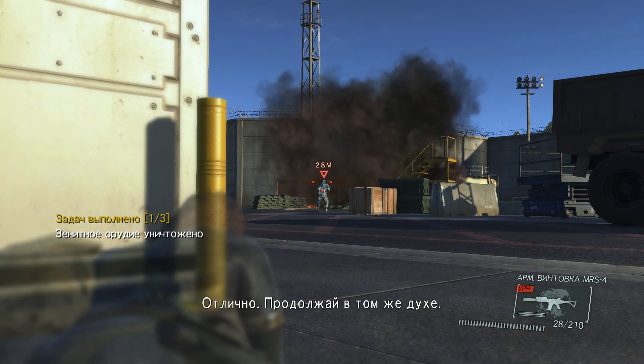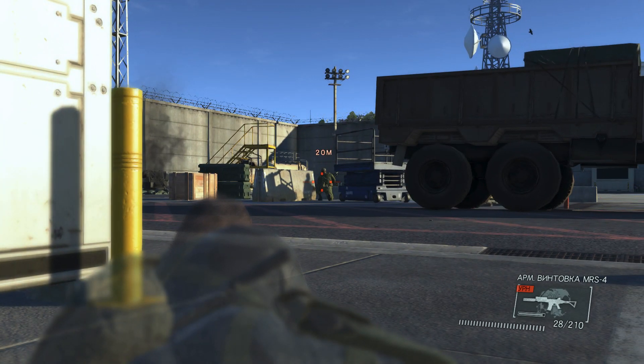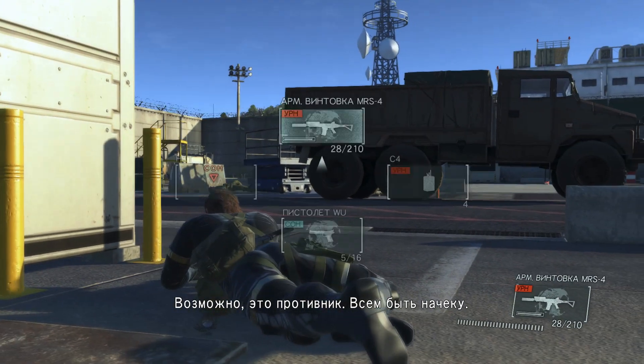Target destroyed. Excellent work, keep it up. CP, this is Ulu-2 — detonation in the area, can't tell where. Over. This is CP, understood. It could be an enemy attack. All units, stay alert.